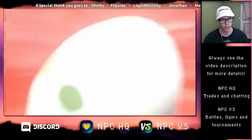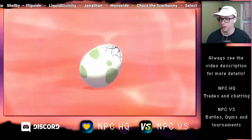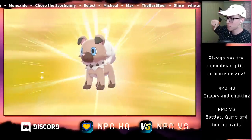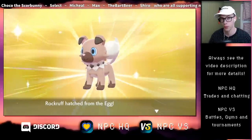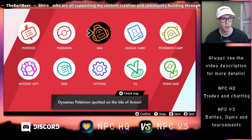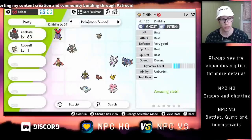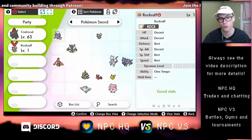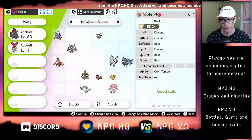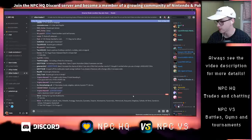Now it's hatching. What I recommend you do from here is get a Nintendo Switch Online subscription, then head over to the NPC HQ Discord server. Once you have a special Rockruff with the Own Tempo ability, you can use it to breed more Rockruffs with the Own Tempo ability — it's a very valuable Pokemon, so it's something you can trade for a lot of things. The way to go is to find someone with this Rockruff.